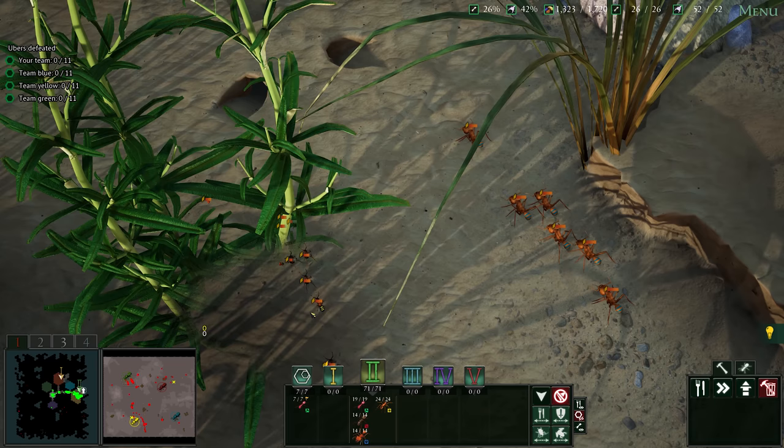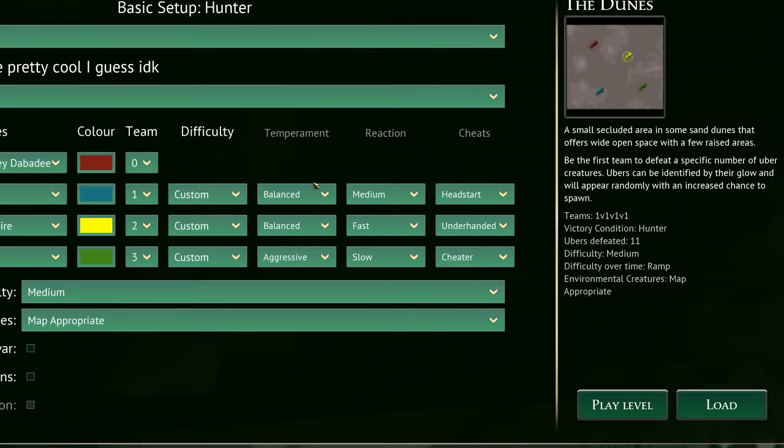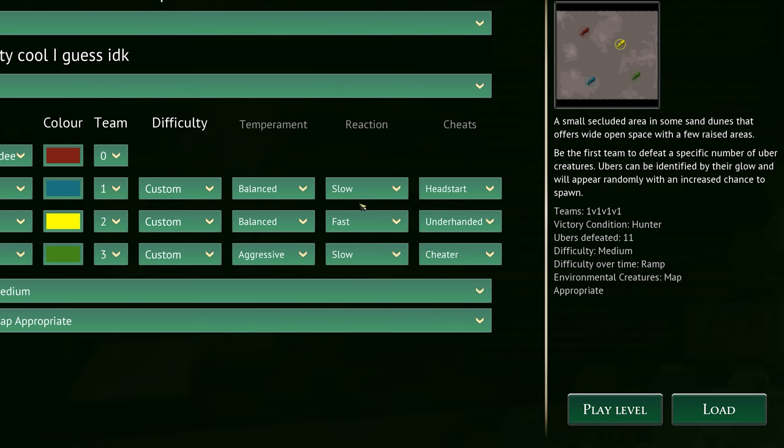They'll also make the decision on whether to harass their enemy or finally crush them if they think they can manage it. The way an AI colony behaves has been broken down into three components: Temperament, Reaction and Cheats. Temperament controls how eager it is for fighting and building. Reaction deals with how fast it thinks and implements its plans. Cheats are self-explanatory.